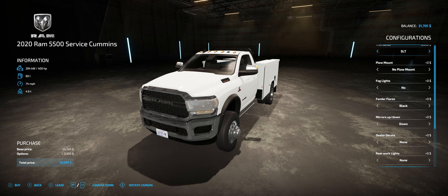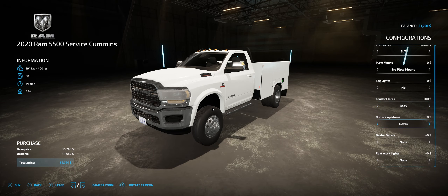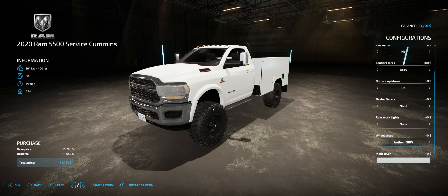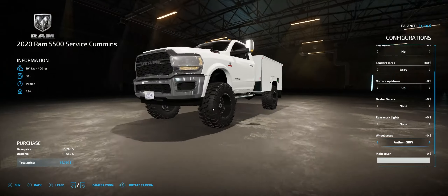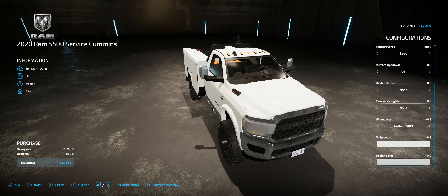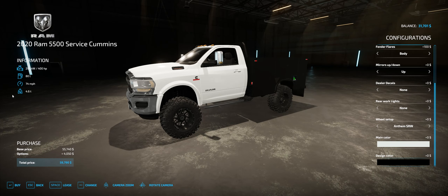I think I bought a base model for the 3500 — for the 5500 we'll get an SLT. No plow mount, fog lights, no fender flares — actually let's get body colored. Interesting: on the RAM website it only costs a hundred bucks more to get body colored fender flares over the black plastic. We'll get a big lifted one. I made this a single rear wheel because it looks better — the dual rear wheels were sticking way out and it looked ridiculous. You can change the color of the cab and the color of the service body — we'll go with a black one.